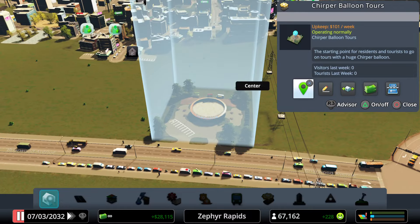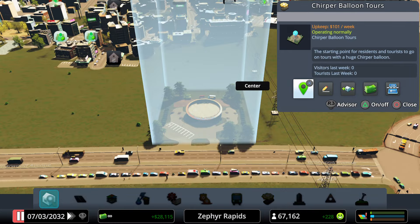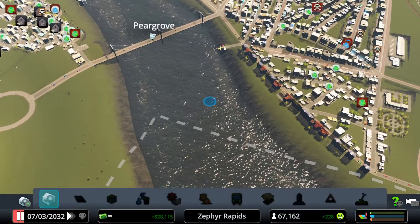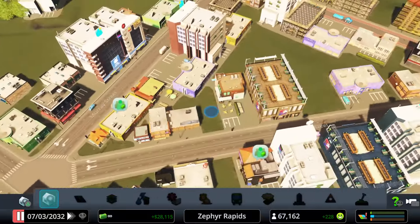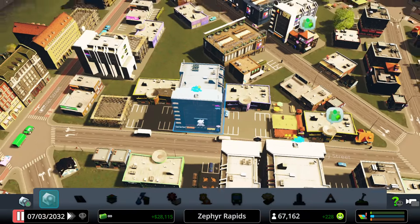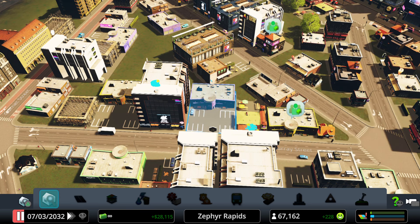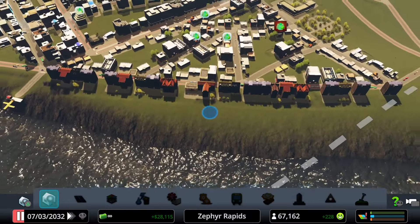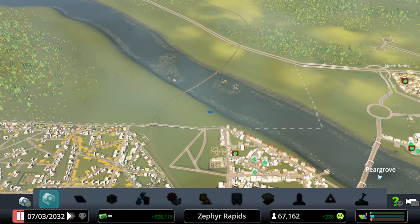Hot air balloon tours have been opened up, although nobody is actually making use of it — no visitors and no tourists last week. There is the option to zone commercial areas specifically for tourists or leisure. Leisure in this game denotes gyms, specialty stores, places like that.